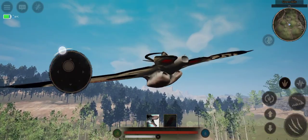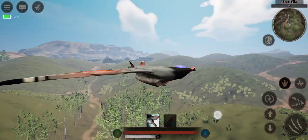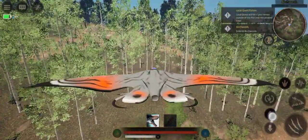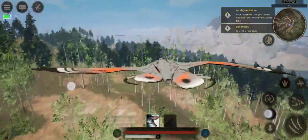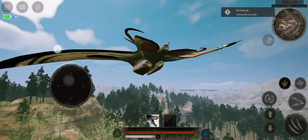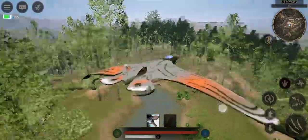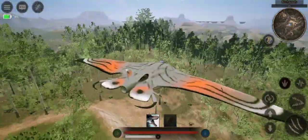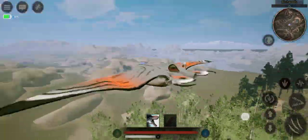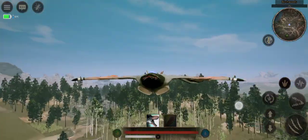It's an alien fighter jet, it doesn't really shoot anything, but just look at that. We're just going to fly around Guandana for a little bit. I don't think I've been here before. Just look at this thing — oh, look at those pearly whites.